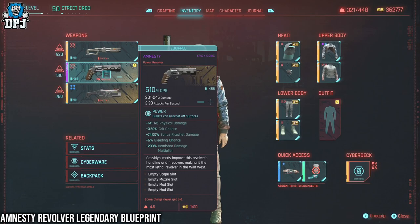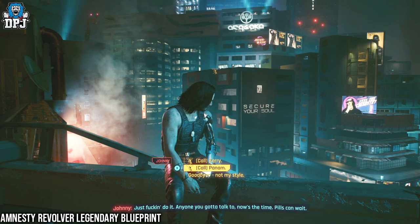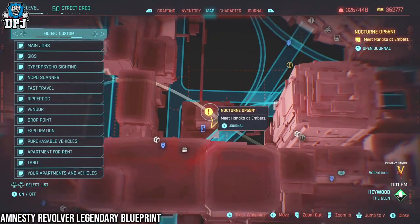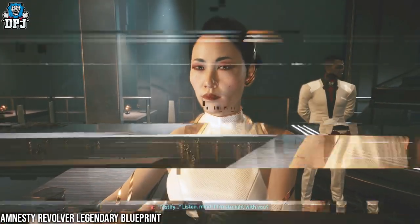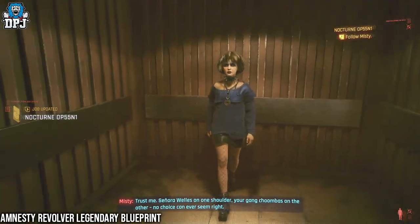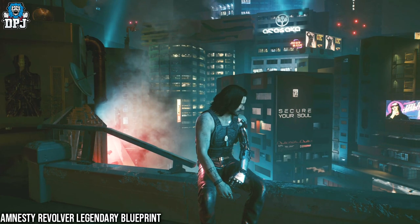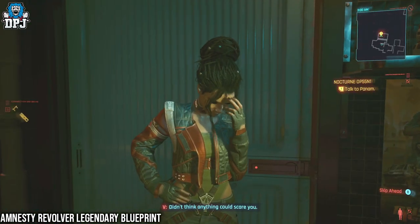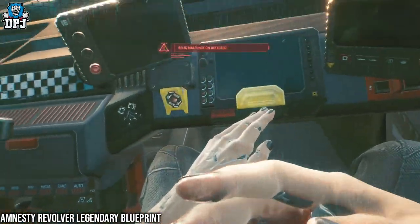Next up, we have the Amnesty Revolver. This weapon requires you to have completed Panam's questline. It is received upon asking for Panam's help during the final mission, Nocturne OP55 N1. After clearing out Haneke's dialogue within the first part of this mission, you eventually get to that rooftop after chatting with Misty — you know, where you have that discussion with Johnny Silverhand. When prompted, you need to ask for Panam's help. This leads you to waiting for Panam with Misty, then falling unconscious and waking up at Panam's camp.